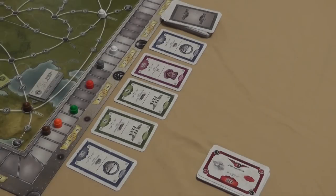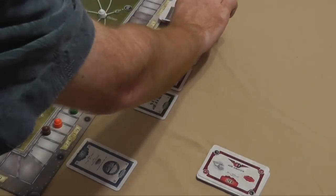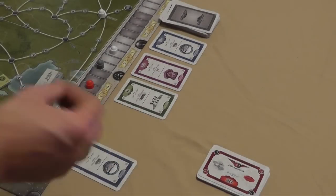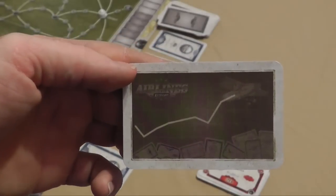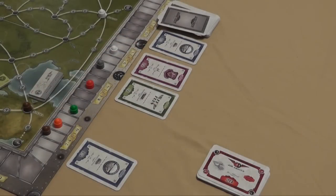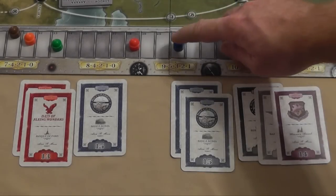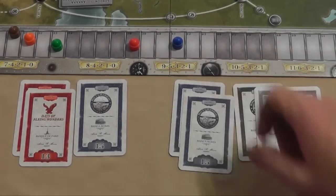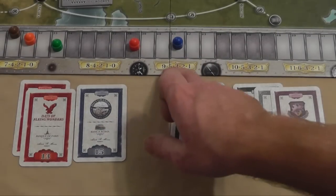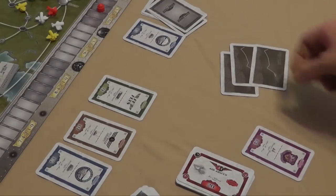The game continues with people performing one of these four actions, but as time moves on, the share cards will keep getting taken and replaced. At a certain point when one of these cards is taken, a scoring card is going to show up. Whenever you see this card, everyone gets to start making points for all the companies that they own shares in. Here's a simple example: if player one has one blue and player two has two blues, player two scores nine points and player one scores five. Play continues until the final score card has been drawn, everyone does their final tally, and a winner is declared.